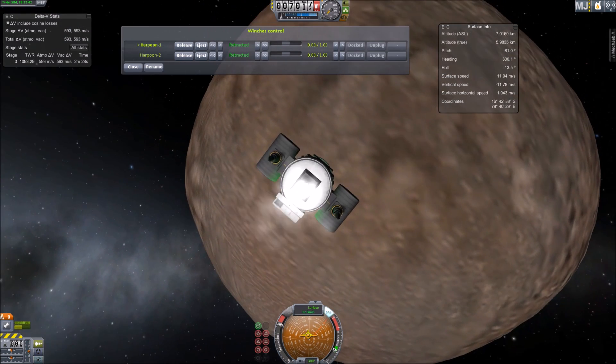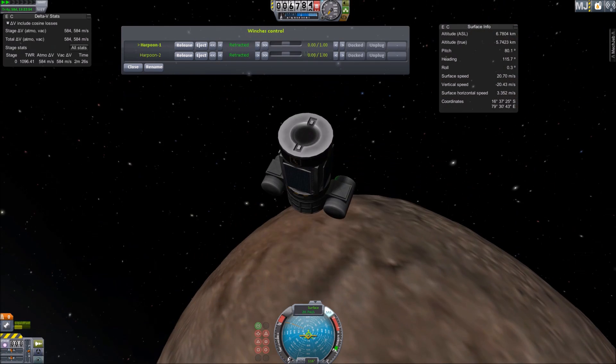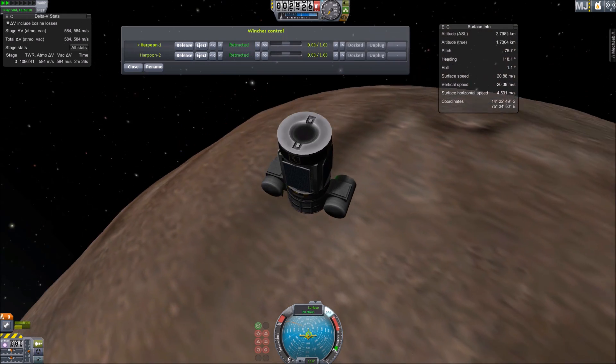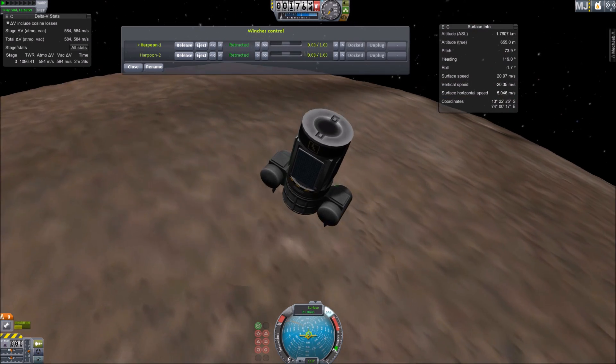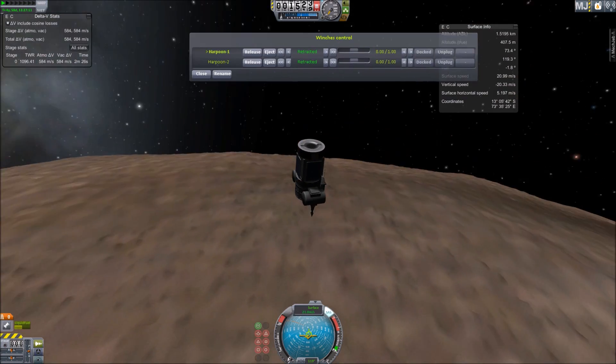Here we are above the Deimos surface. Ordinarily you would just descend, but because you can't time-warp properly and I don't like waiting, I had extra fuel so I just pointed toward Deimos, did a slight burn, and descended toward the surface. I'll brake again before we get there.